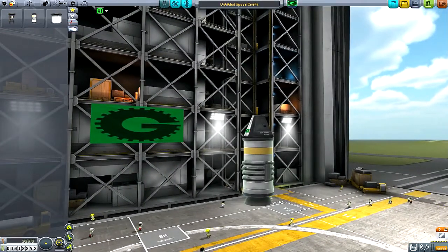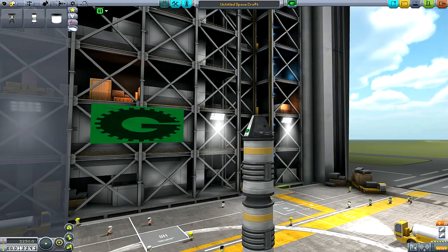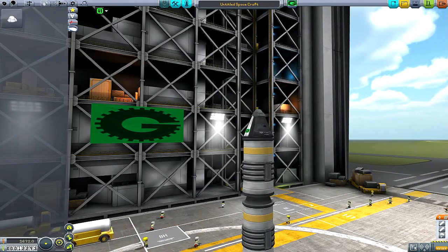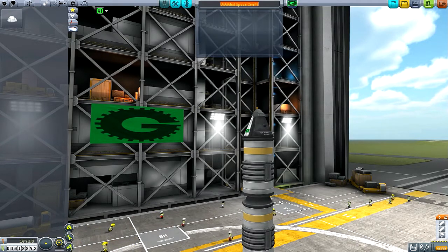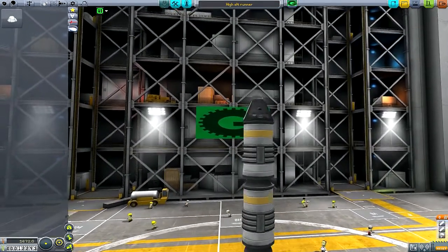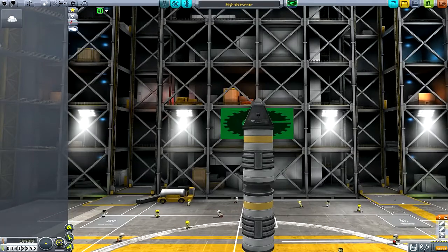Let's just make a simple little craft, and we'll call this one Elk Runner. That should get us well over 5,000 meters and be our first craft that we launch.